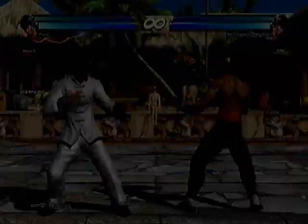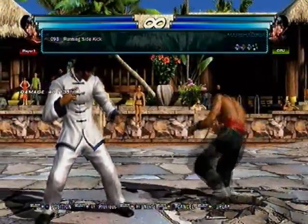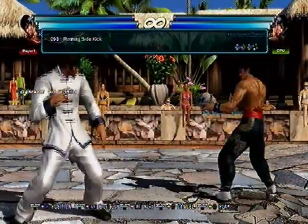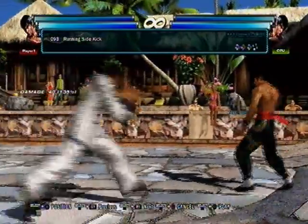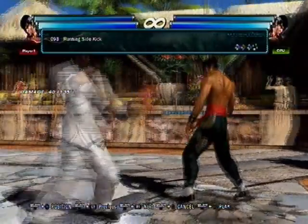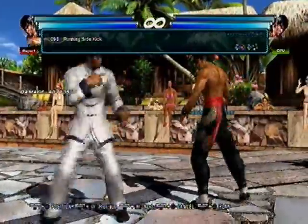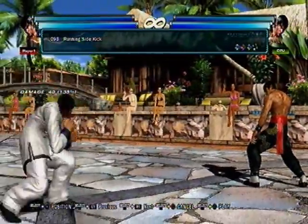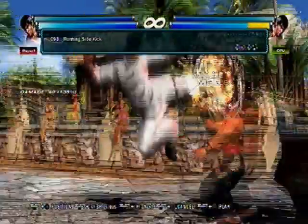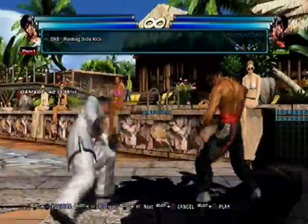Running sidekick — his running 3 is really good. It's better than a generic running 3. It has a lot of plus frames on block like most running threes, and it has a longer hitbox. You can mix this up with full crouch dash — do his crouch dash in, then do an instant running 3 for the mix-up, because this does wall splat.